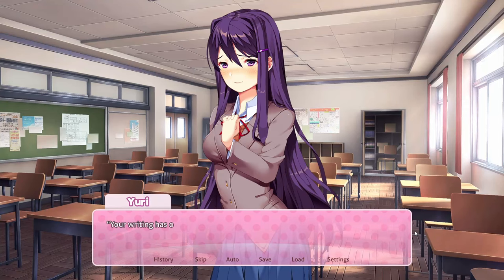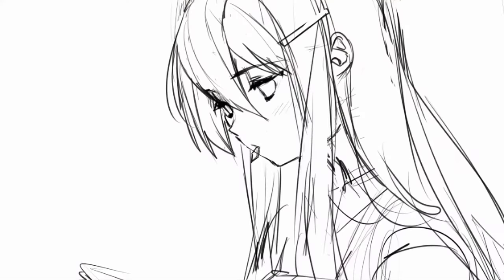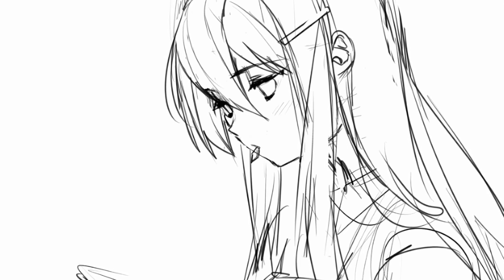To get the tenth sketch, write all three poems for Yuri in Act 1, and you'll be rewarded with a sketch of her second CG before it was outlined and colored in.